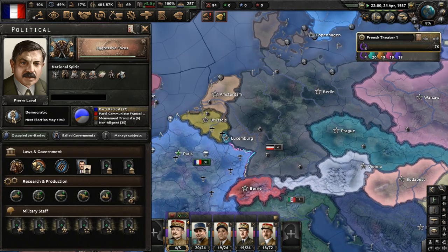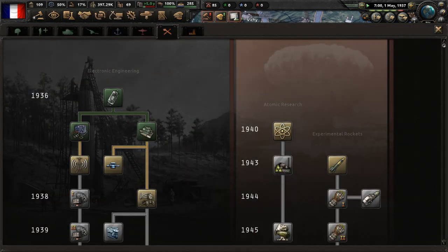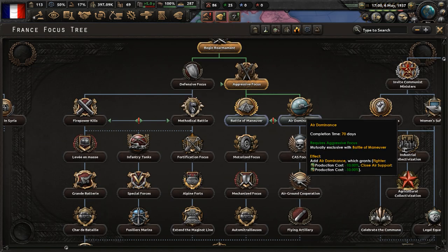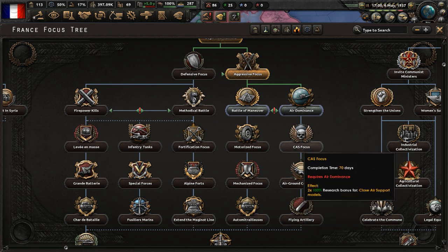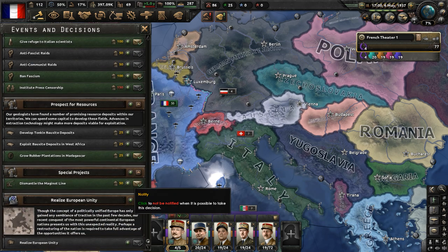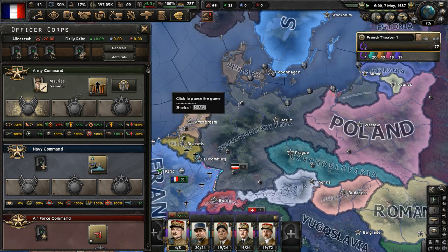We need 'Modify Officer Corps' done so I can get Maurice Gamelin as chief of the army. Radio research is completed. Let's get concentrated industry two started. 'Aggressive Focus' is completed - let's now start 'Air Dominance.' The development of the airplane has created a third flank for an army to worry about. We must secure this flank or face catastrophe. I don't want tons of tanks - we're going to get planes instead. Close air support and fighters is what I'm going to go with. Gamelin is now the army offense chief.